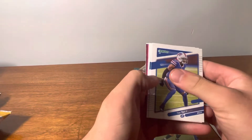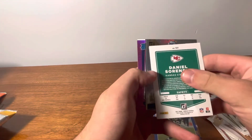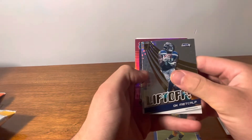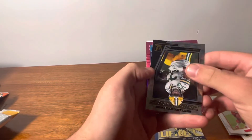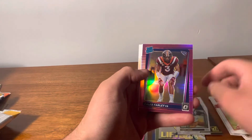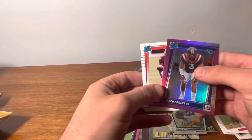Looks like we got another one of those pinks. Adrian Peterson, Darius Leonard, Daniel Sorensen. Liftoff DK Metcalf — that's cool. Is it numbered? It is not, but it looks cool though. Elite Series — sorry — Dominators Aaron Jones, Rookie Titans Caleb Farley, and Dimitric Felton. Don't know a whole lot about either one of these guys, but maybe they work out.